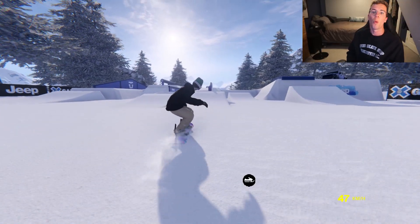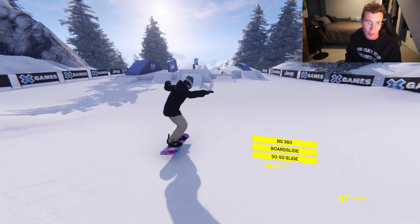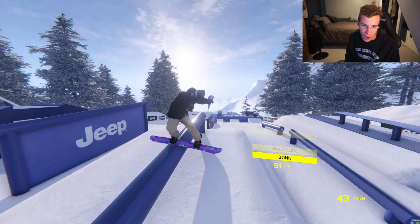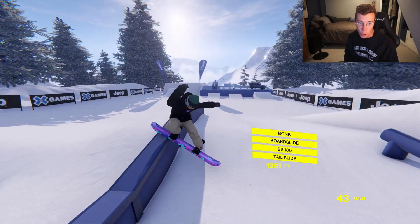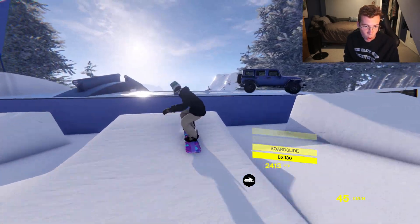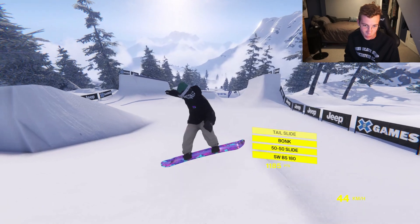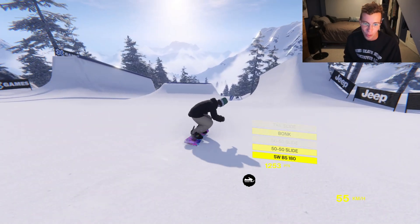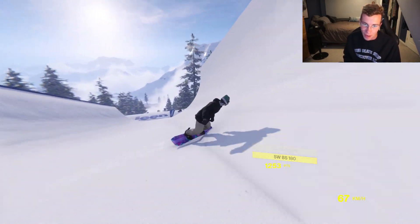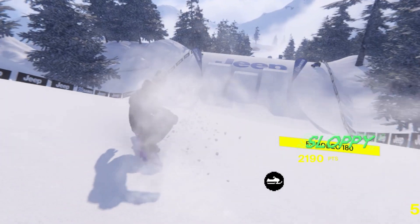If I can get just one line throughout this entire course that's somewhat realistic — 360 up, that was tight. 50-50 to the down bar. DFT — pull it out to switch. Coming into the waterfall — switch front board, pop it out to a 50-50. Looks whack, but I'll take it. Come out forward again. Count it — we're good.